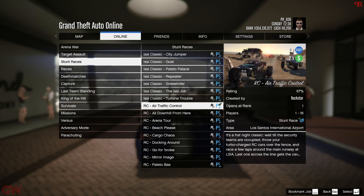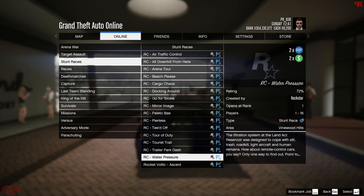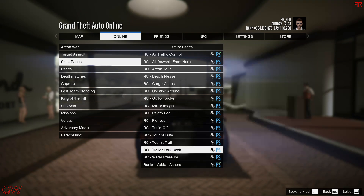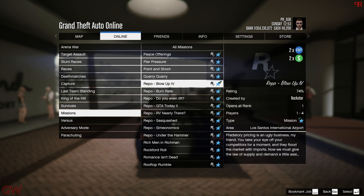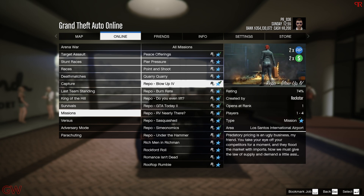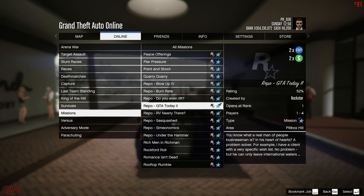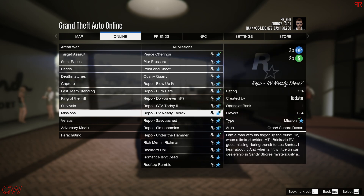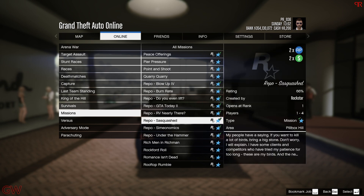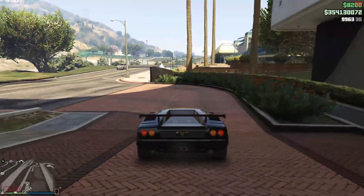For double money, we have all RC Bandito races this week — these are kind of fun and you can play them even if you don't own the vehicle. We also have double money on the Simeon repo missions. These are contact missions, not adversary modes, and you can do them completely solo. They're decent, with a good story-mission feel, and you can complete them within about five to ten minutes, so check them out if you want to make good money in a short time.